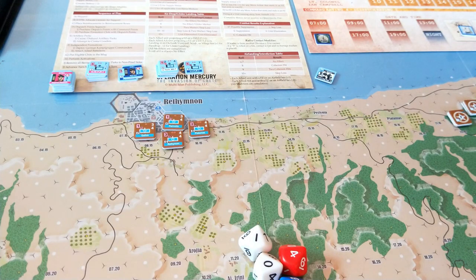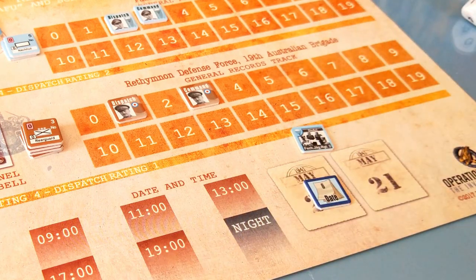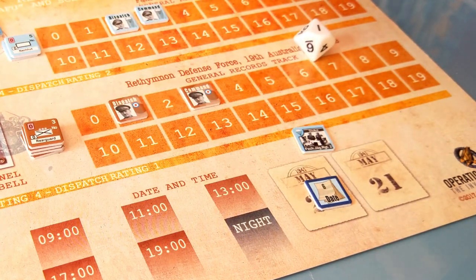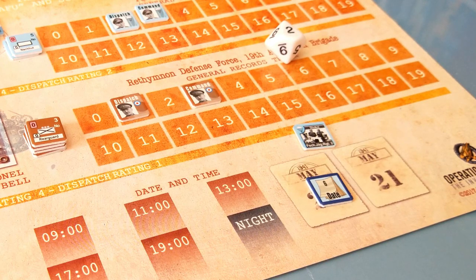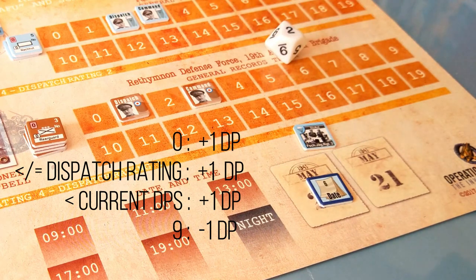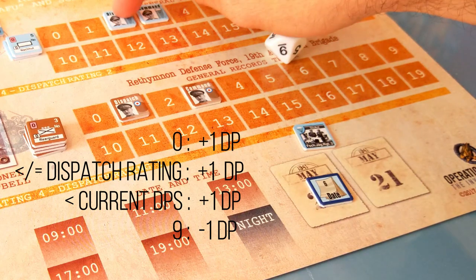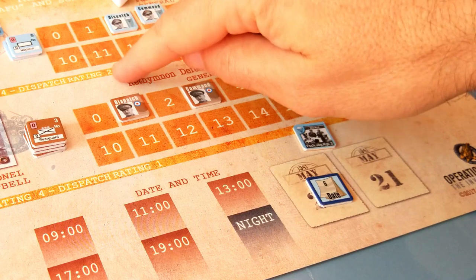We're all set up — let's get started with play. The first chit in play is this divisional activation. Normally when a division activation chit is drawn, we'll roll to hopefully increase the command and dispatch points available to that division. For command points, we roll a die, halve the number and round down, then add their command rating of four — so they gain command points. For dispatch points, again we roll a die. If we roll a zero, they get a free dispatch point. If they roll equal to or less than that division's dispatch rating of two, they increase by one point. And if they roll less than their current number of dispatch points, they also get a point.